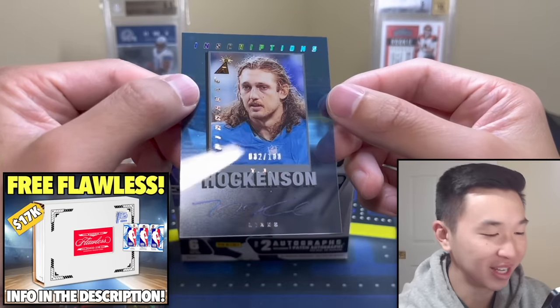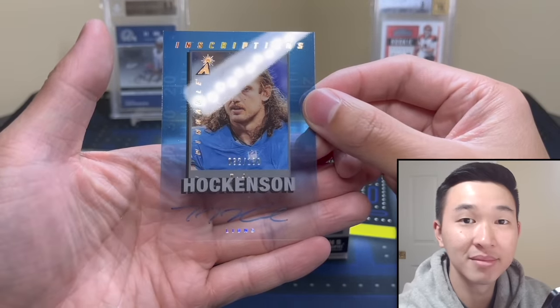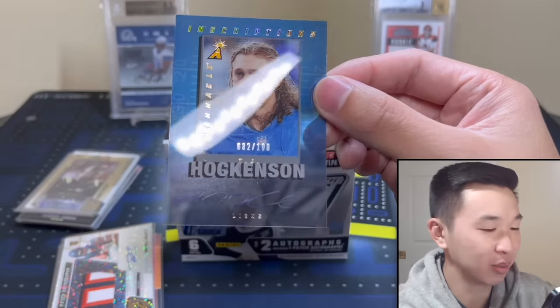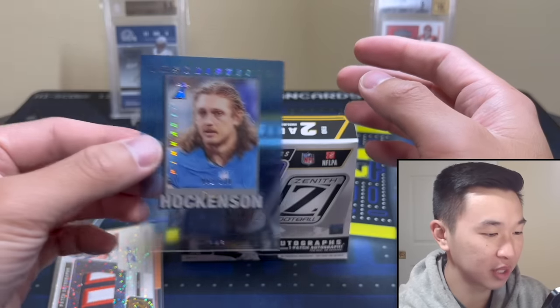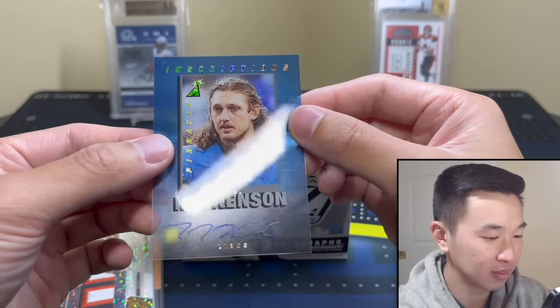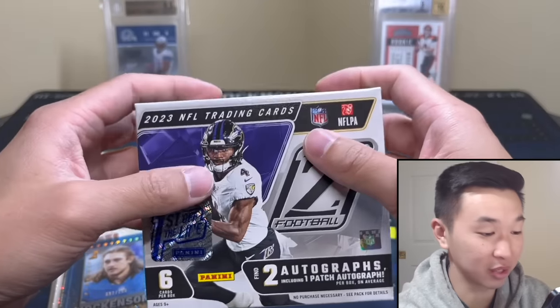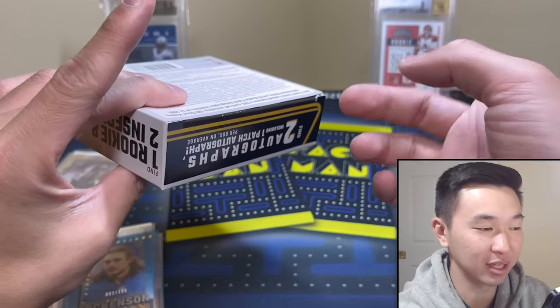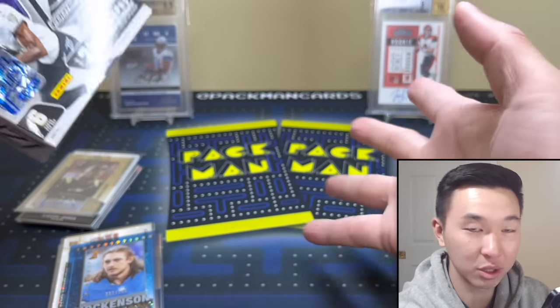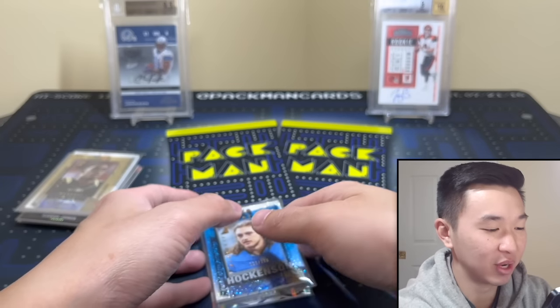I thought that was Josh Allen but it's TJ Hockenson — on-card auto numbered to 200. If you want to see more let me know. I don't know how I miscounted the sleeves so badly, but we're completely out. So that's it — TJ Hockenson on-card auto /200. That was not a good representation of this product, at least compared to the case we opened which was excellent. These two boxes were actually pretty terrible.